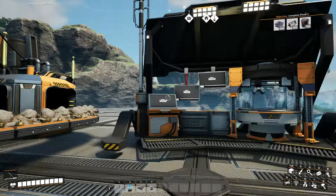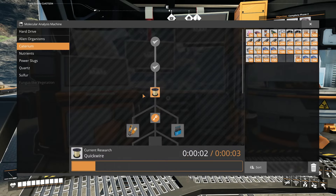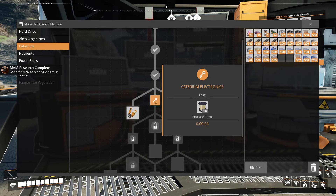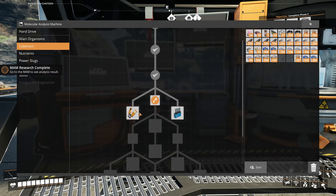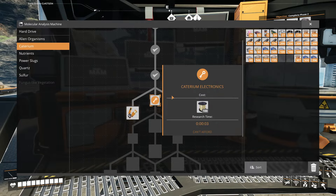After a couple minutes of letting this run, we did get enough ingots to finish off this recipe. We'll put this in here - it's going to unlock quick wire, which is going to be really, really important, and it's going to unlock our next steps as well. We've got quick wire and then the zipline stuff. We'll get all this done - it shouldn't take me all that long.